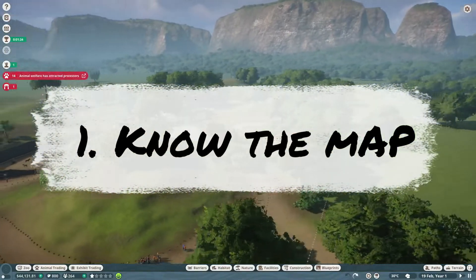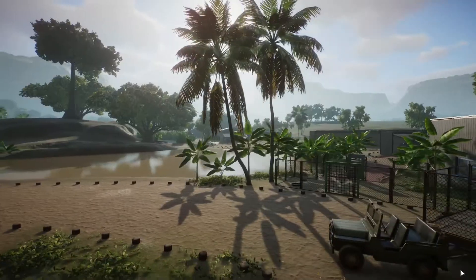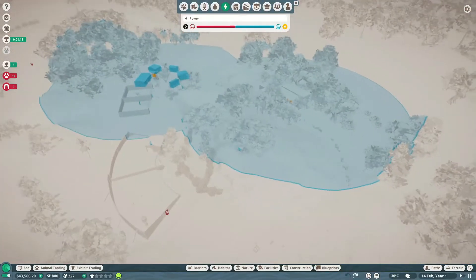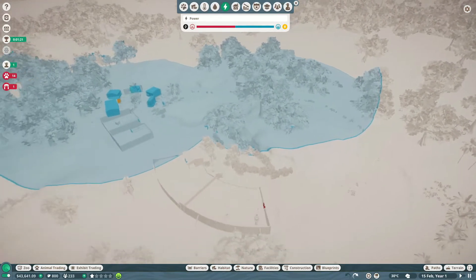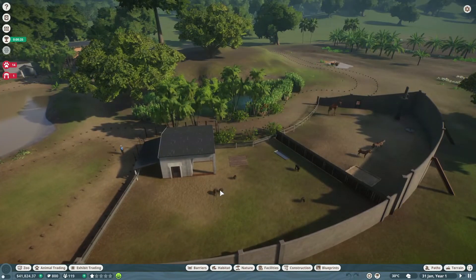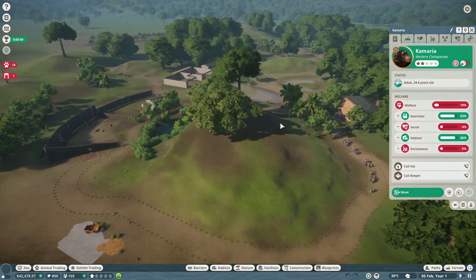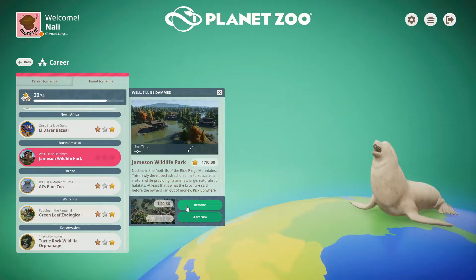Number 1: Know the map. Understanding how your zoo works can be key to efficiency in time scenarios. Knowing the layout, where there's existing power, staff rooms and established habitats can save you precious minutes in reaching objectives. Take a moment to open the map and get your head around the zoo before restarting the scenario.